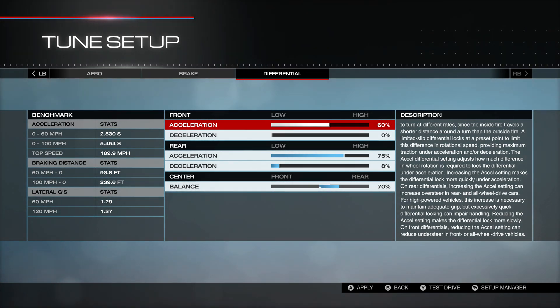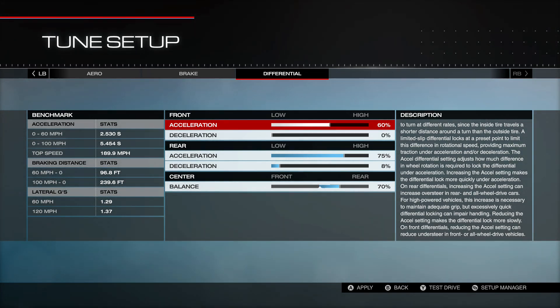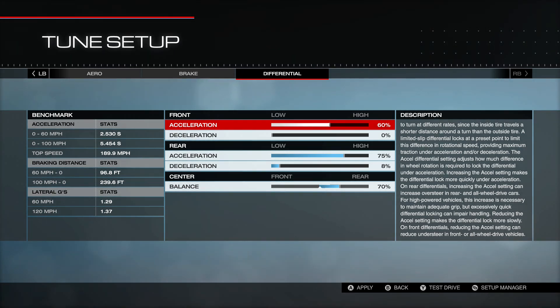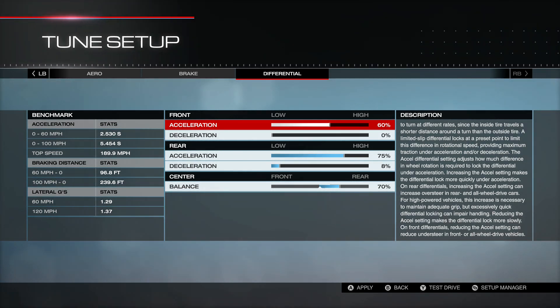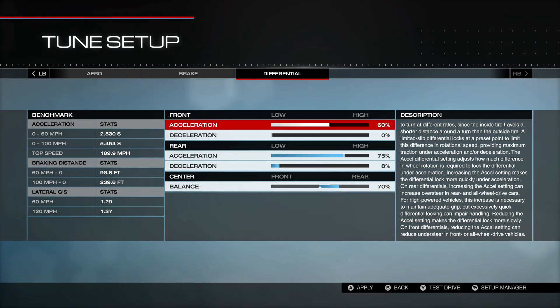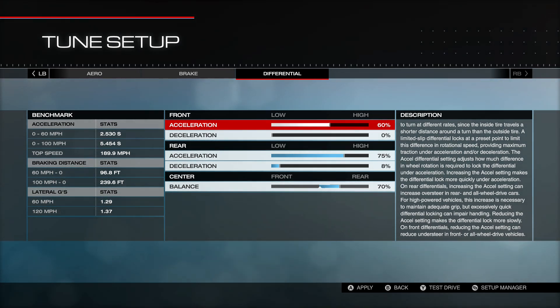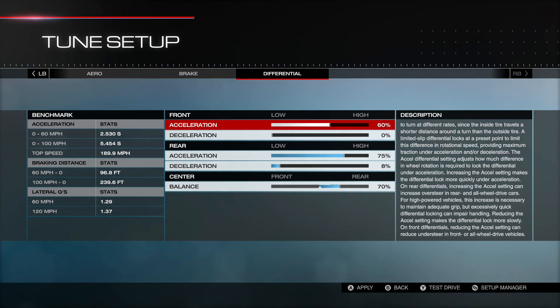That's all of the build and tune. This is definitely a lobby car — you won't find it all over the S-class leaderboards, but it's really fun to drive. You can get yourself positioned out front quickly in a race and then it's on you to drive good lines and stay out front. If you don't want to put the numbers in yourself, I do have it shared out there under my gamertag Money Man 300. Thanks for watching and we'll catch you guys in the next one.